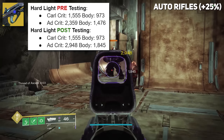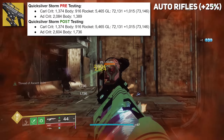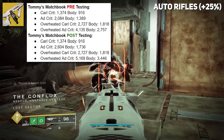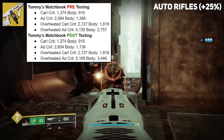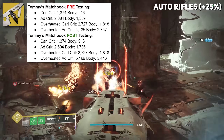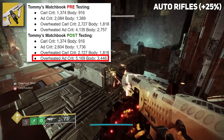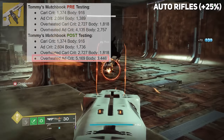Hard Light — same thing, nice buffs across the board. Quicksilver Storm is also included in this, and it's great because Quicksilver Storm got fixed. Tommy's Matchbook is cranking out some impressive numbers against Miners and Elites — you've got that 25% buff — and when overheated, we're really cranking it out, over 5,000 damage per crit against minor enemies. And if you've seen some of the leaks, Tommy is going to be melting next season.